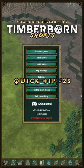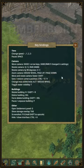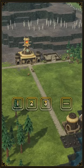While there are no player mappable hotkeys in Timberborn, there are a handful of useful hotkeys. You can easily change the game speed with 1, 2, and 3. To pause and unpause, press the space bar.